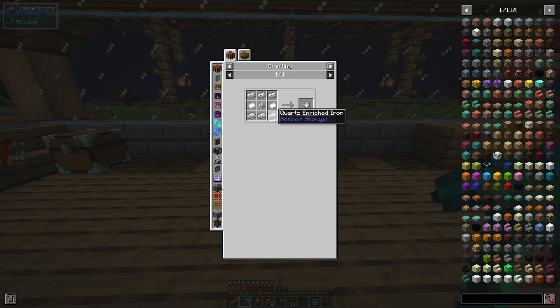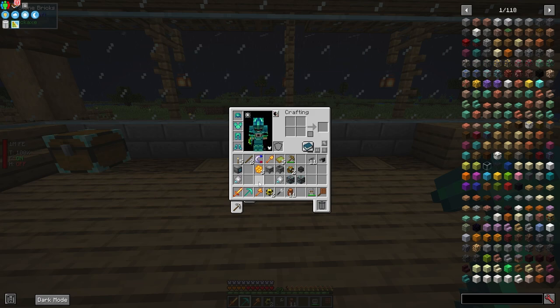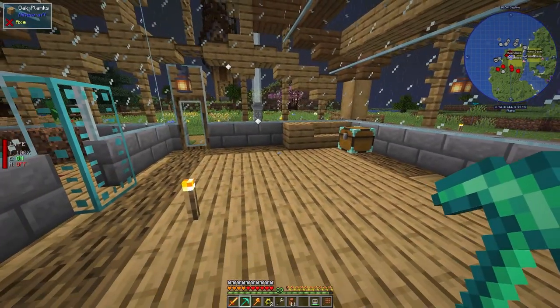You'll also need a network card, which is easy to make — just paper, quartz enriched iron, and an advanced processor, so you need at least one diamond. You can then make a crafting grid or any kind of interface that lets you view into your network, just like in your normal network. So go ahead and craft the transmitter, receiver, network card, and some kind of interface like a crafting grid.